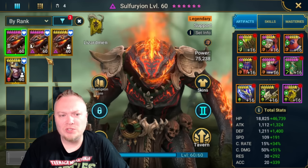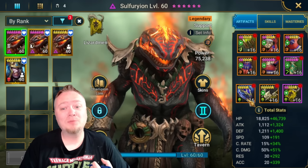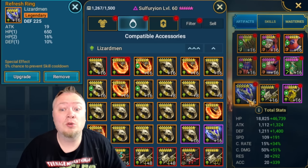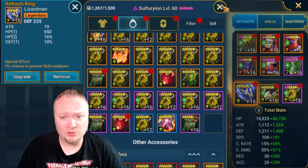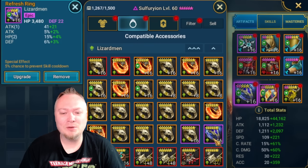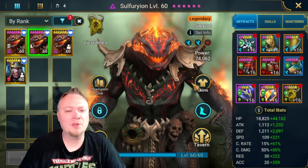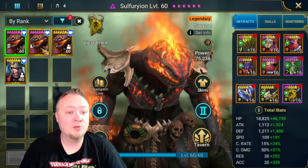I have two different versions here, and they perform about the same way for me. I love, absolutely love the refresh accessories on him. He's already tanky, so if you can throw some refresh accessories on him, you're going to be rewarded with extra abilities. Be using those refresh accessories — those come from the 3v3 shop, and that's going to be very helpful in Hydra, which is the main place that Sulfurion is going to be useful.